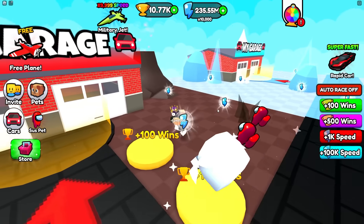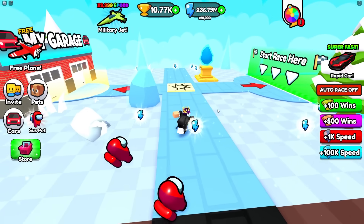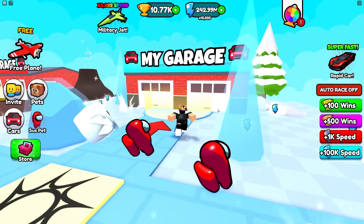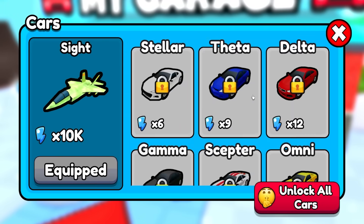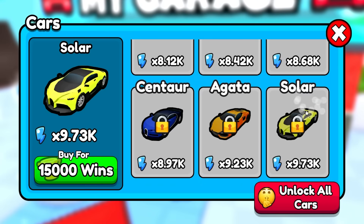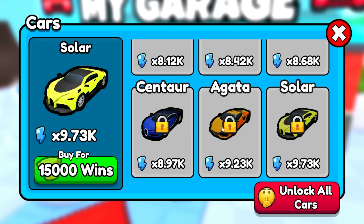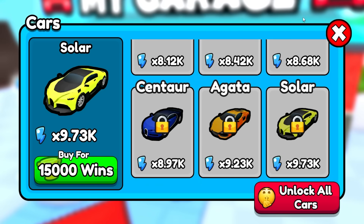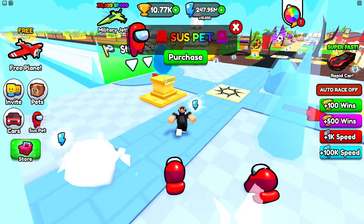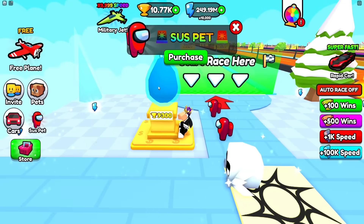After grinding a bit more I now have over 10,000 wins — the last area is unlocked! But there's nothing more after it — it literally just lets you fall off the map, which is weird. I checked the garage for secret cars but there are none. I literally beat the game already. I want to get the last Bugatti which costs 15,000 wins, just for completionist reasons.